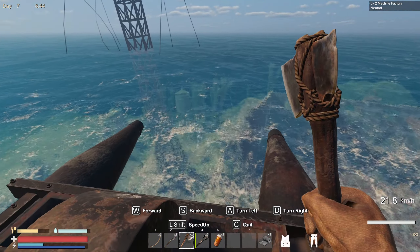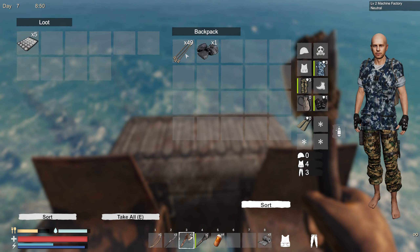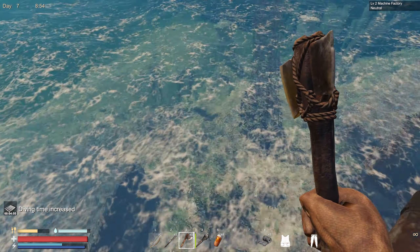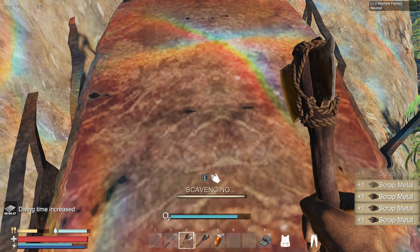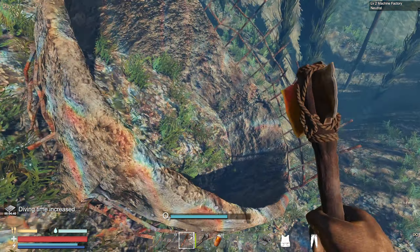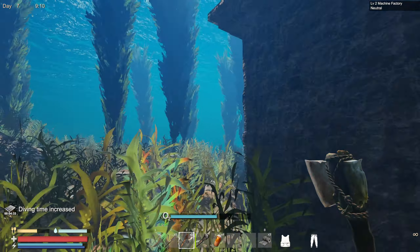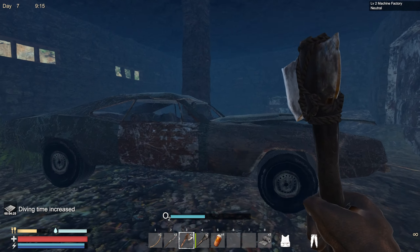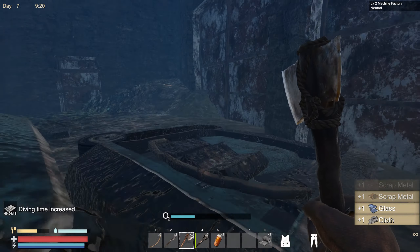I've headed back over to the machine factory. I figure it's as good a place as any to look. Why have I got charcoal on me? I'm going to use one of those and just start looting. We need some cloth, ideally. Nothing down around here. Can't get in this building. Anything inside? An old car — would have been quite nice in its day, but not what I'm after. The oxygen tanks would be nice, that would just extend our dive.